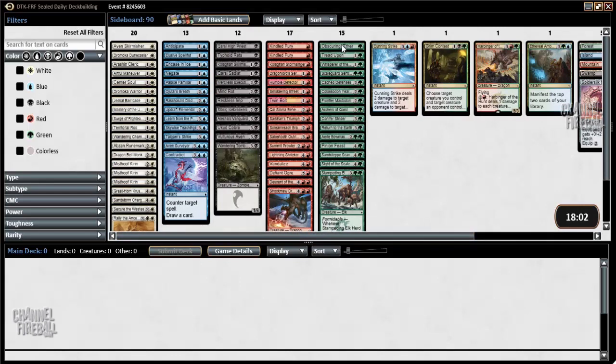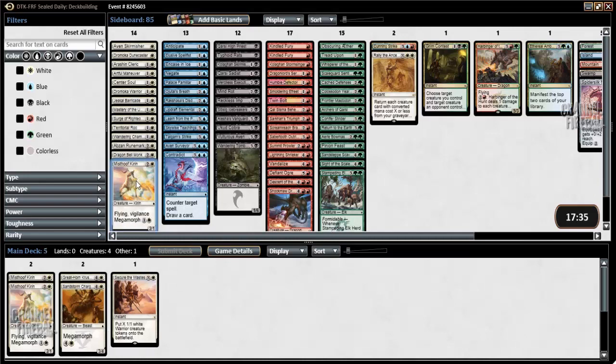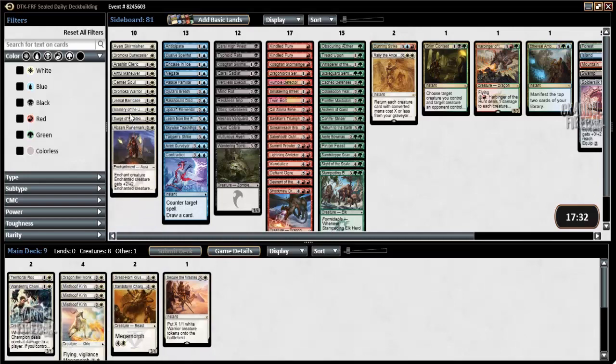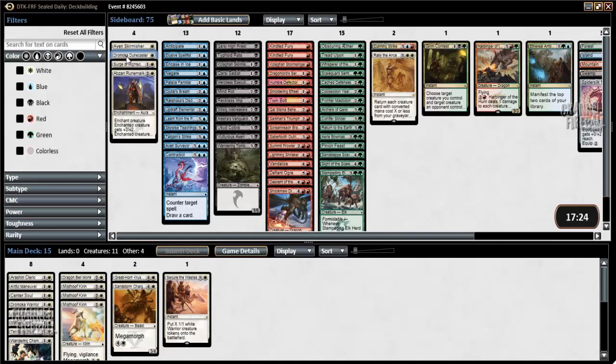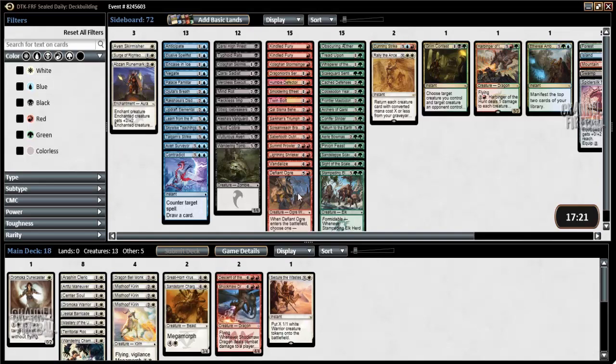Let's take a look at green. Obscuring Aether is fine. In green I just have — my green is exactly medium. I have some solid creatures but no bombs really. So the colors I really like are white and red, but especially red if I'm able to play red-green for Harbinger of the Hunt. Let me put my playable Naya cards down here and see what shapes up.